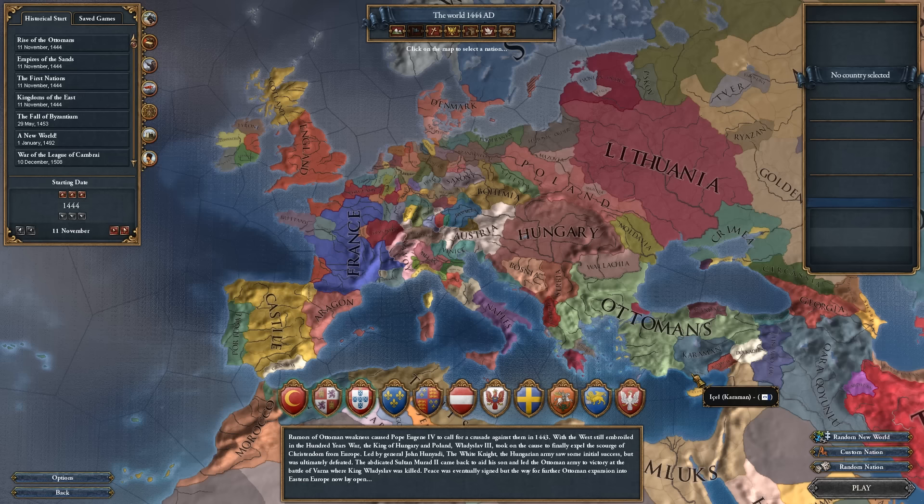Mare Nostrum is Latin. It basically means 'our sea', which is what the Romans used to call the Mediterranean. You'd be very much forgiven for thinking that Mare Nostrum was focused on the naval side of things. Well, it does certainly change some of the naval mechanics, but it changes a lot of other stuff as well. First of all, let's go through the major naval changes.